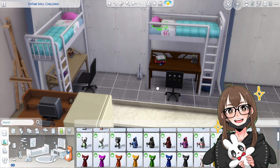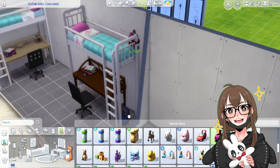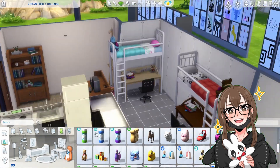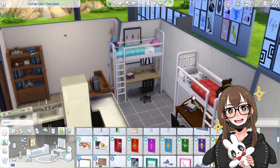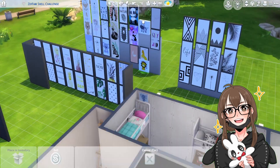I was trying to figure out a good color for the little hallway and bathroom. I kept the same hardwood floor pattern going throughout the whole house because I think it looks nice and it pulled the hallway and everything together nicely.